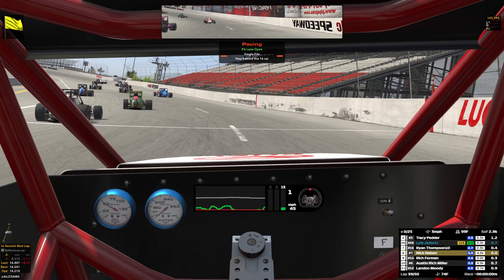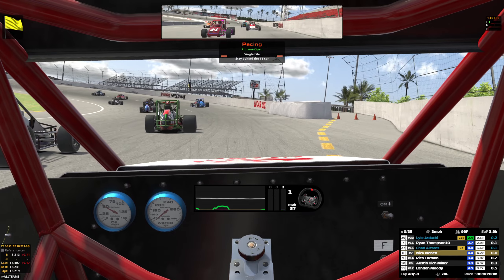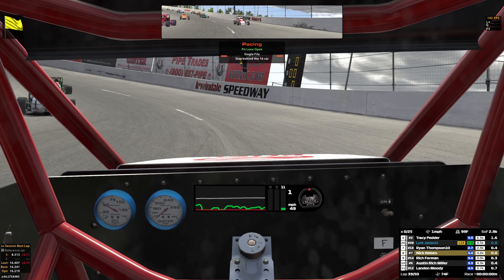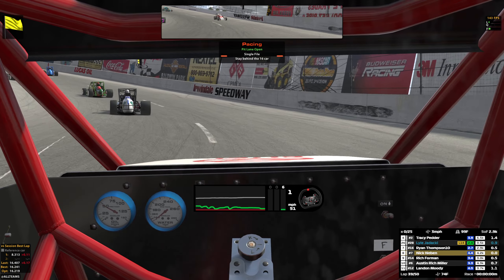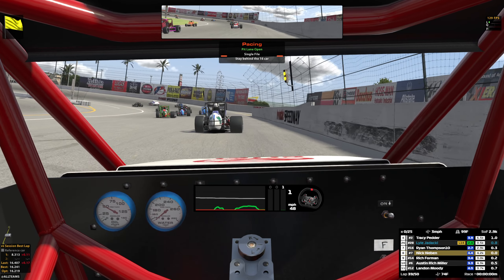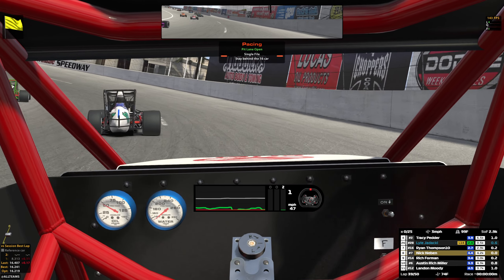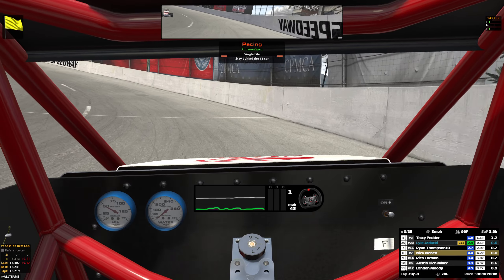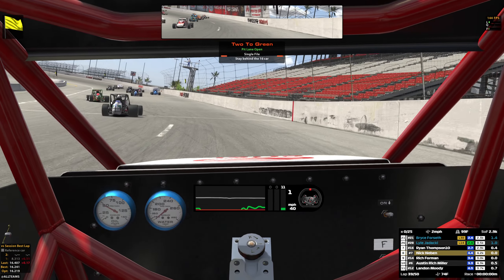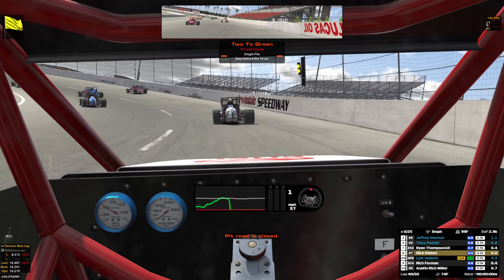I balanced it so that it wasn't skipping or too loose or anything, and this seemed to really work out. We got lucky that we didn't have to fight Rich too much more there because he was going to get back to our inside. I don't feel as quick on the high side, but thankfully we can make passes right below the white line as long as I don't shove up. I really hope I didn't get into Austin there — I was way too high. Pit road is closed.